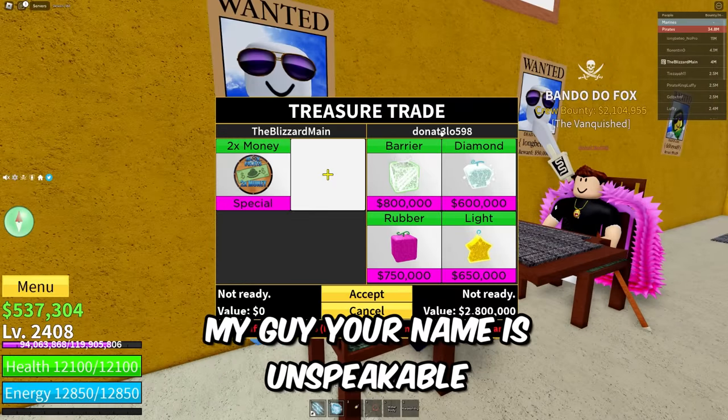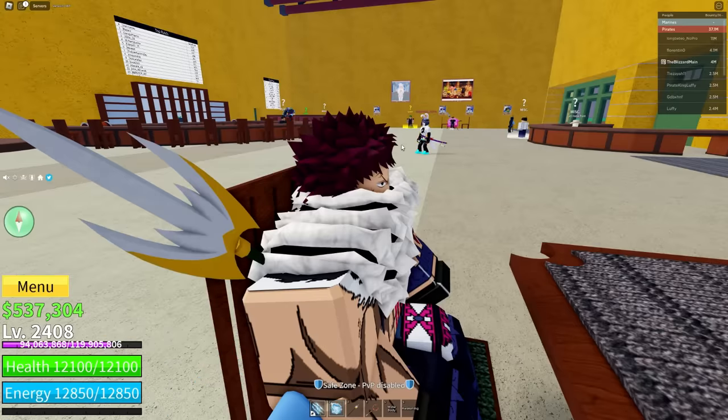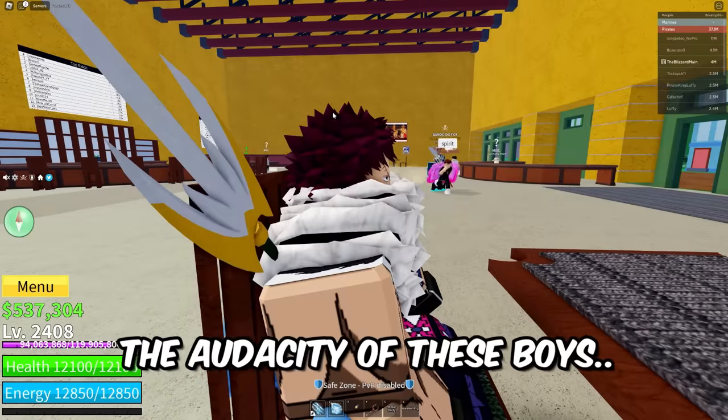Someone named Donut is offering Barrier, Diamond, Rubber, and Light — not very good, those are some pretty bad fruits. These guys are just staring at me sitting down, but they're not actually going to come trade with me. The audacity of these boys.